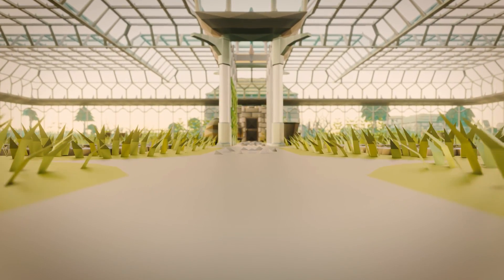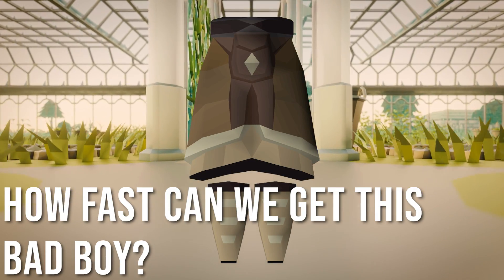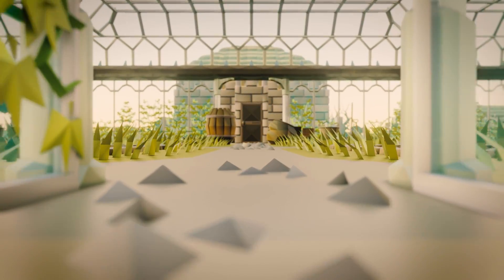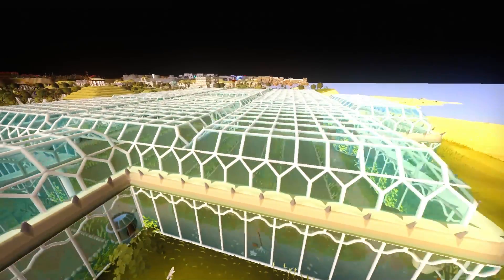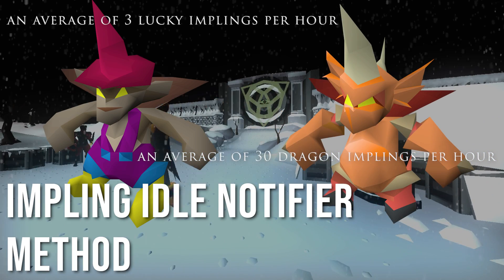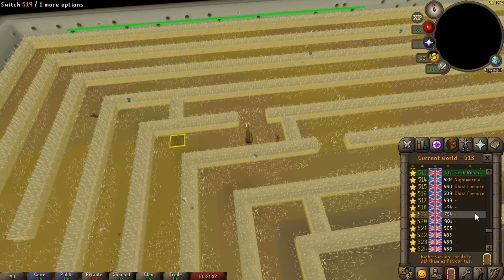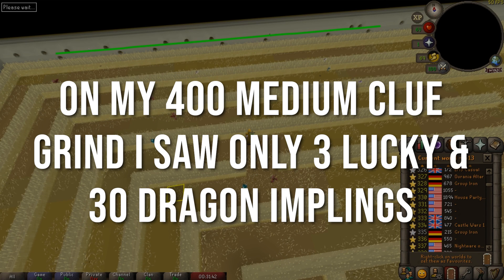Back on the topic of catching lucky and dragon implings for that permanent kilt, I wanted to do this in the most efficient way possible. I've developed a method that should allow me to catch an amazing amount of dragon and lucky implings versus what you'd normally see in Puro Puro or wandering around Gielinor. On average I calculated this will grant me about three luckies per hour and 30 dragon implings per hour. When I was doing eclectics for medium clues for the spiked manacle strength bonus, I was in Puro Puro for over 100 hours and saw about three lucky implings and roughly 30 dragon implings the entire time.